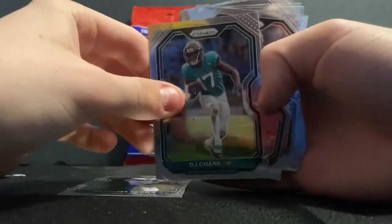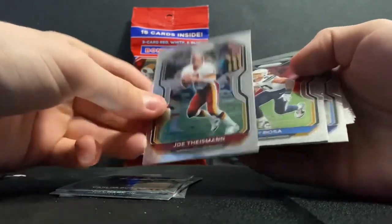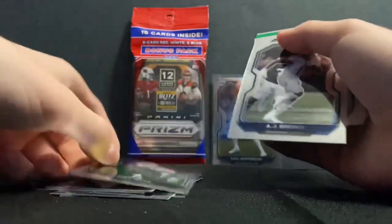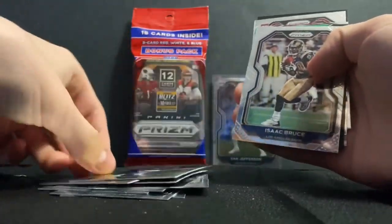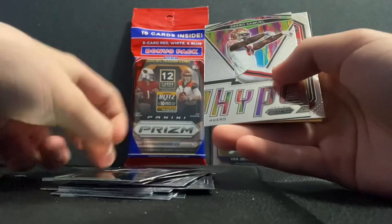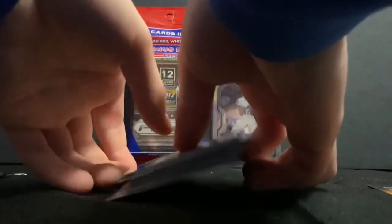Marquise Brown, DJ Chark, Carlos Dunlap, Joey Bosa, AJ Brown, DeAndre Hopkins, Eric Kendricks, Isaac Bruce, Zeke, Deebo Samuel, and then Keishon Vaughn — he's having a decent year this year.